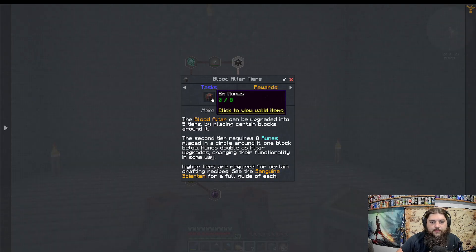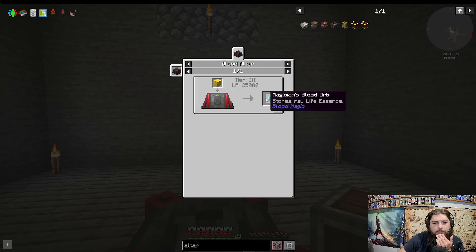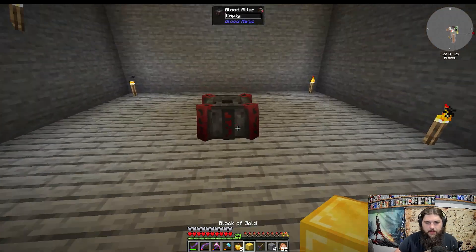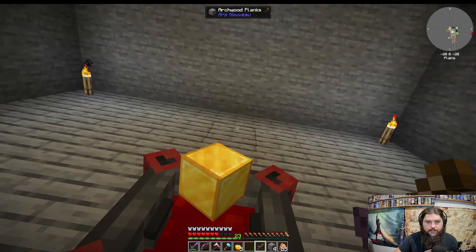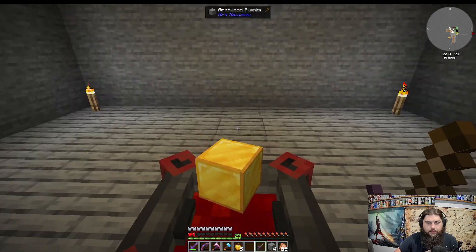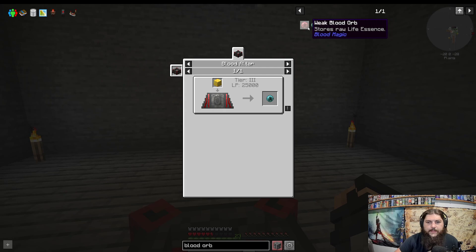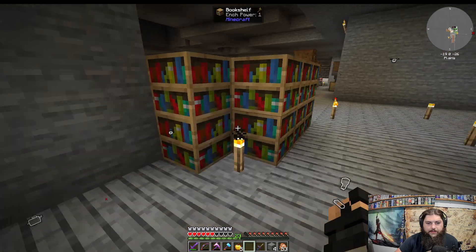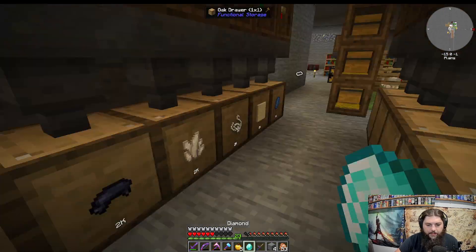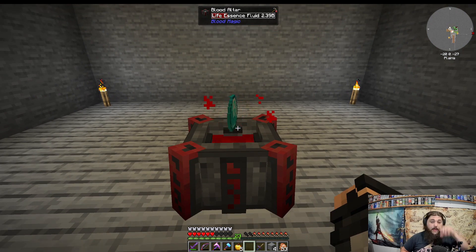Oh, to make it tier two we need to make eight runes. So we make a blank rune — weak blood shard, gold. Okay, gold on the blood altar. Alright, so let's throw a gold block on the blood altar and then we stab ourself a lot until it does stuff. Come on, do stuff. Does it need more? Why doesn't it seem to be working? Yeah it's showing tier one — wait, oh that's tier three. Okay I have to do a diamond. Why is gold higher tier than diamond? That makes no sense. Gold is butts, but this should work. If I pop this on there — bam, yeah, there we go, now it's doing stuff.